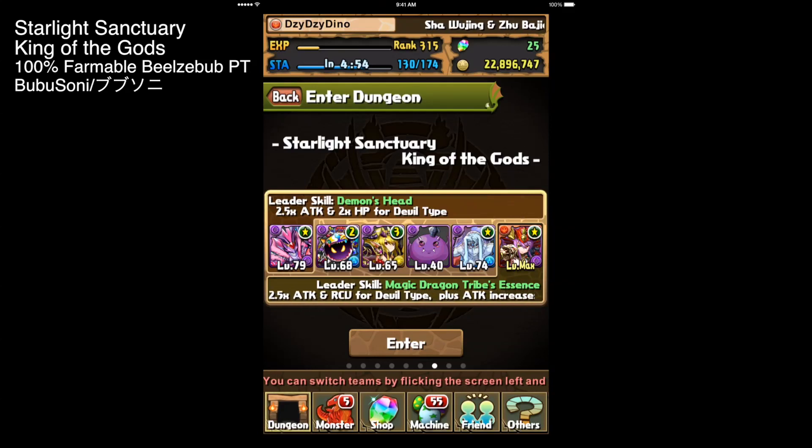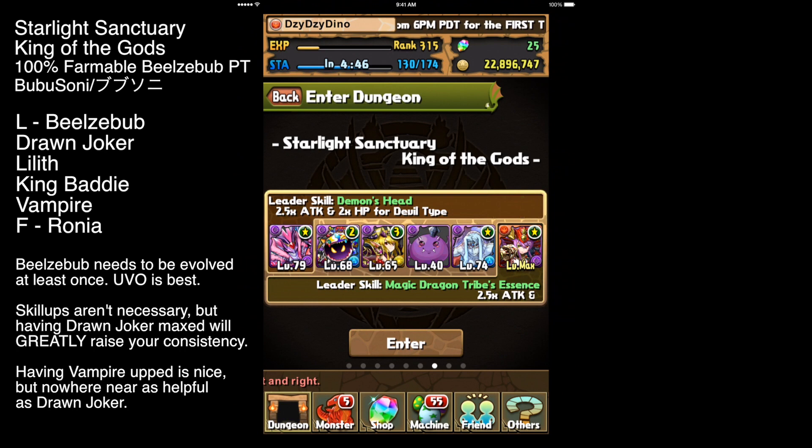Welcome back guys! Today I'm running everybody's favorite farming dungeon — it's Starlight Sanctuary's King of the Gods, and I'm using the ever ubiquitous BubuSoni with a fully farmable team. And since Beelzebub himself is farmable, this makes it a fully farmable team.